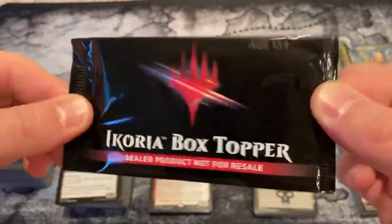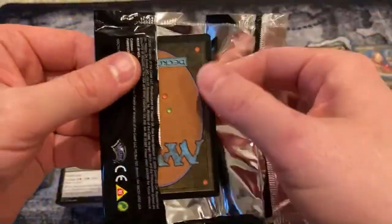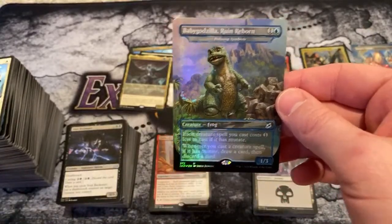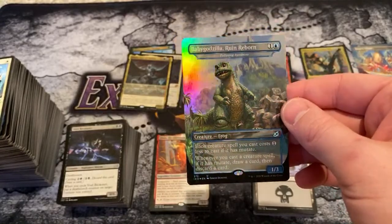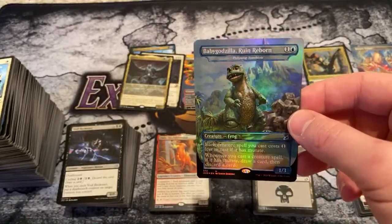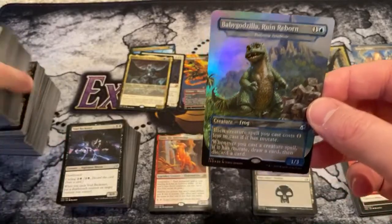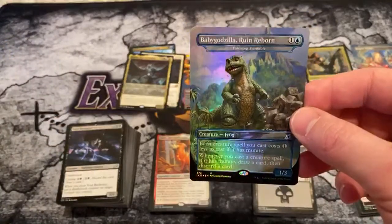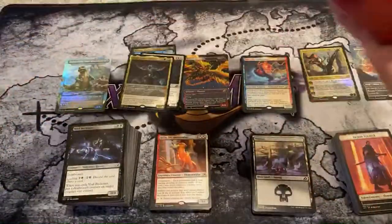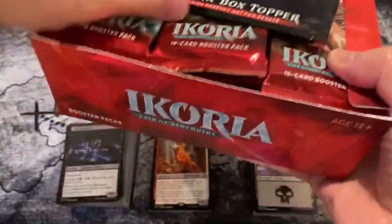I'm calling Baby Godzilla for Box Topper. I'm calling Death Corona. It is Baby Godzilla — wow, got it right! Baby Godzilla. Look at the little cute guy. We're going to go for it — through the looking glass, as my friends would say.